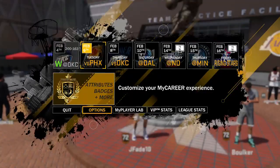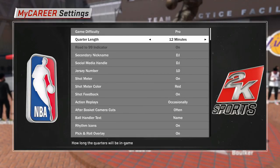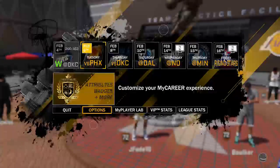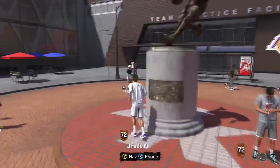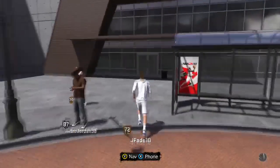What you wanna do is go to your options, go to settings, and then you wanna change your quarter length to 5 minutes if it's not already. Once you turn it to 5 minutes, you wanna head straight to your team practice facility, man, and then we'll go from there.